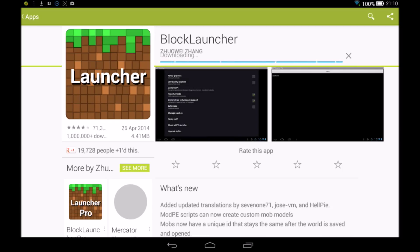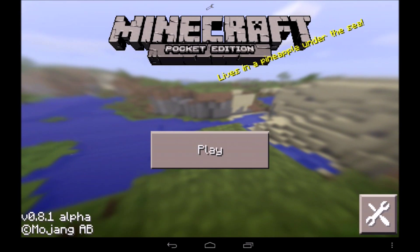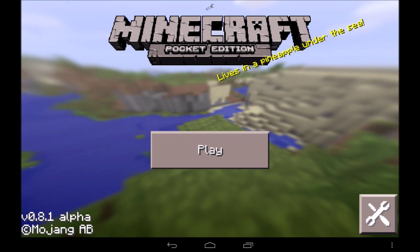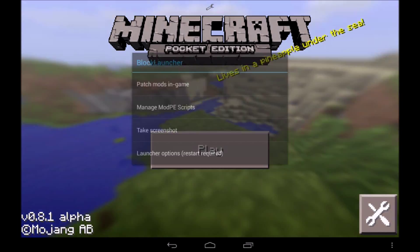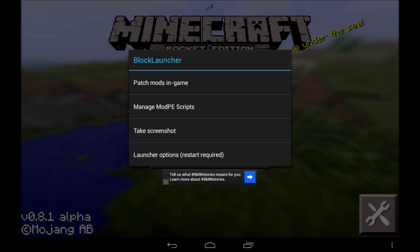As you can see, I have a rooted tablet, so it's pretty good. If we go on Block Launcher, it should just open up right now. What happens is it opens up your Minecraft Pocket Edition. So what you want to do now is you want to kind of explore the features. First off, to enable a mod, you would want to patch mods in-game.